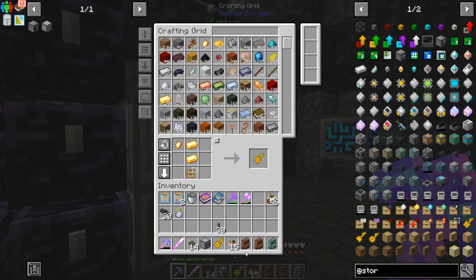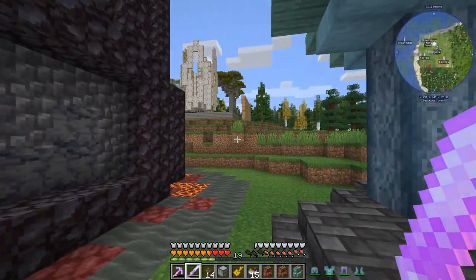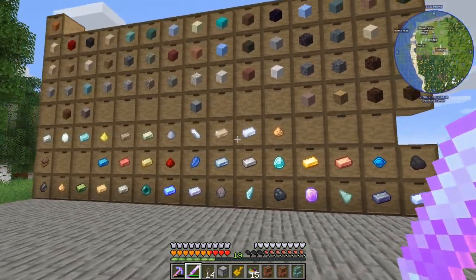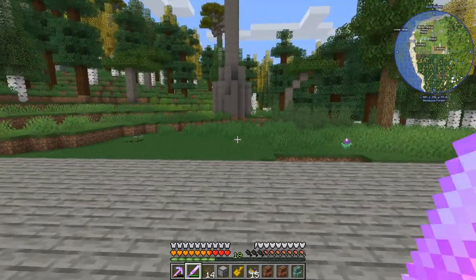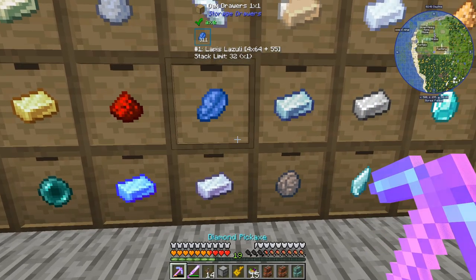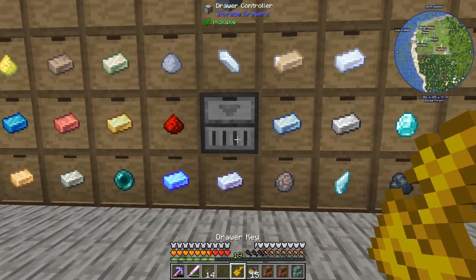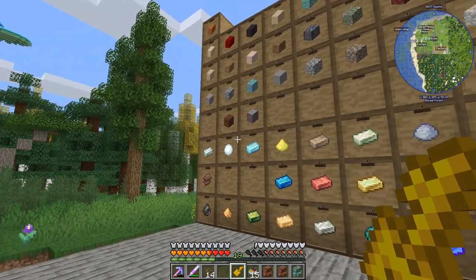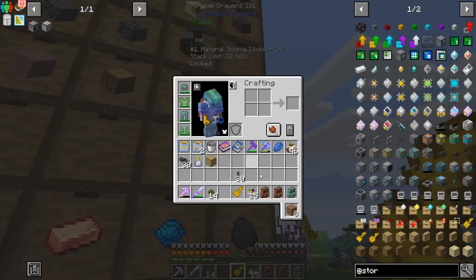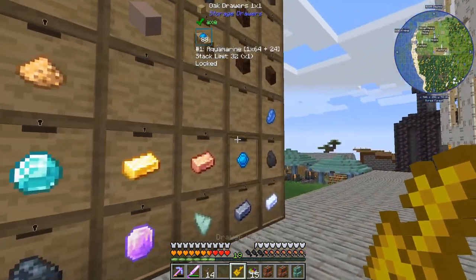We've got the draw controller. I also want to get a key if I can, and I mostly want to see how many drawers we can connect to one storage drawer controller. The center of this thing is this controller. I think draw controllers can connect to drawers below them. If we lock it - that is connected to every single one. Brilliant!